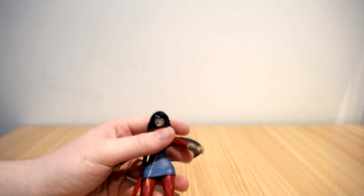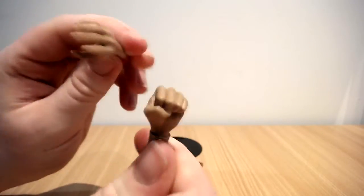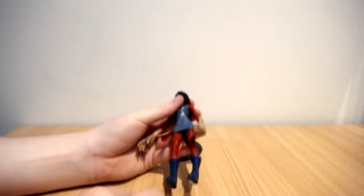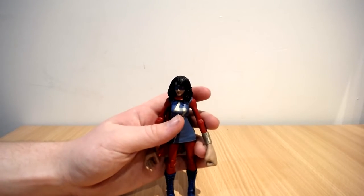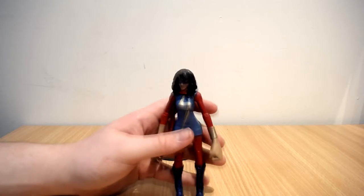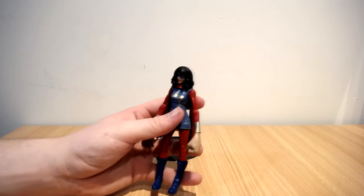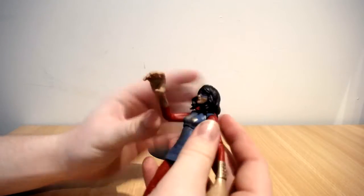The accessory she comes with is one grabbing hand and one punching hand — which is really what I wanted the Mr. Fantastic figure to have but didn't get. Now when you take these out, you don't actually take the full arms out — they've made it so that the extended arms come out of the regular arms, similar to how you swap hands on other figures. That looks really cool, and I'll probably display her with the extended arms.